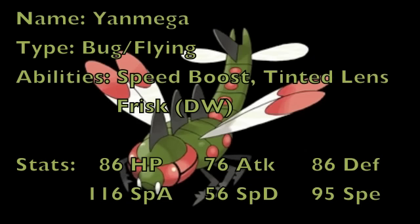Its second ability, Tinted Lens, is really great because it makes not very effective damage hit for neutral. If you use Air Slash on a Rock-type Pokemon, normally it'll be not very effective, but with Tinted Lens it will be as if you did neutral damage — like using Air Slash on a Normal-type. However, it still applies when your opponent has a 4x weakness to the moves; if you're using a Bug-type move on Heatran, which Steel/Fire 4x resists Bug, it'll be as if it resisted only once.